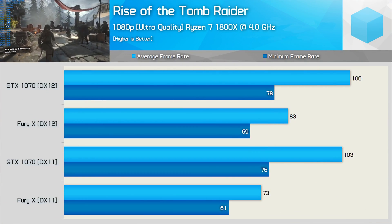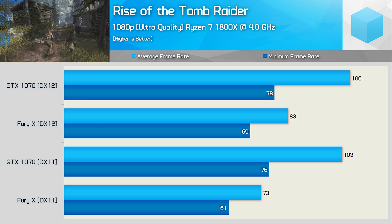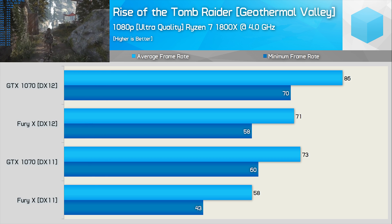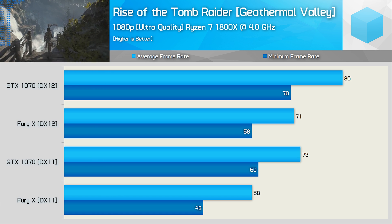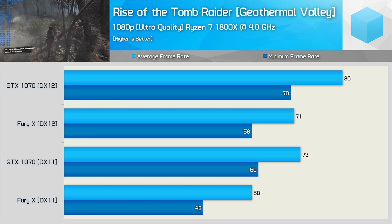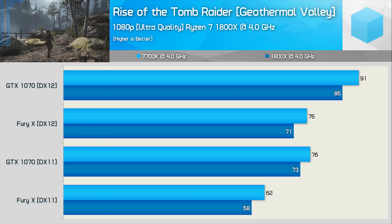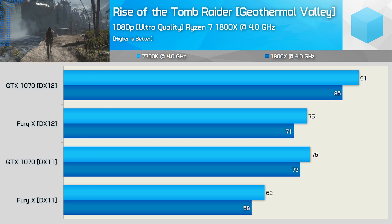I tested the start of the Geothermal Valley level and found frame rates were quite high — considerably higher than those from the built-in benchmark. The GTX 1070 was 41% faster than the Fury X using DirectX 11, though only 27% faster for the DirectX 12 test. A more demanding pass right after the first cutscene, running for 60 seconds, saw the GTX 1070 still 26% faster using DirectX 11 and 21% using DirectX 12. We aren't seeing the Fury X match the GTX 1070 in these titles even with an overclocked Ryzen 7. Comparing the 7700K and 1800X in the same Geothermal Valley section using a single GPU, the margins look much the same using either AMD or Nvidia hardware.